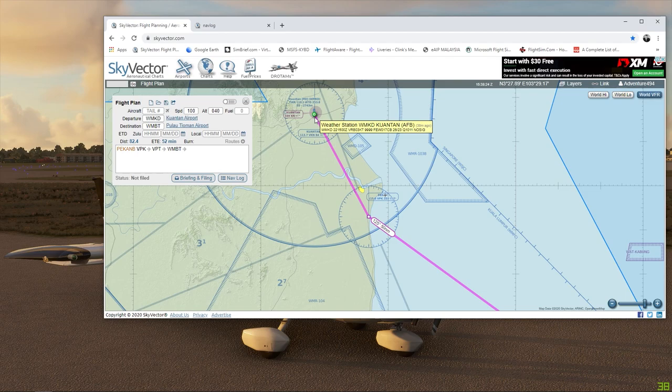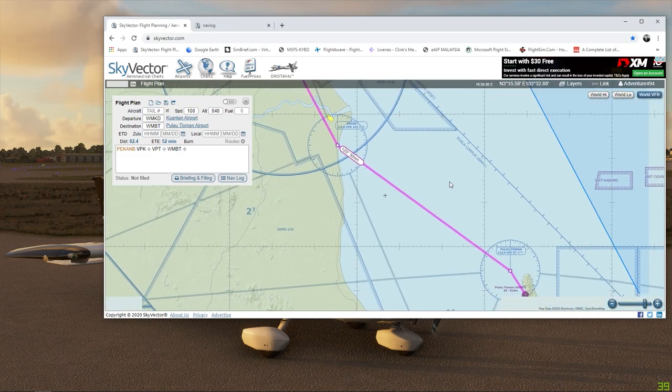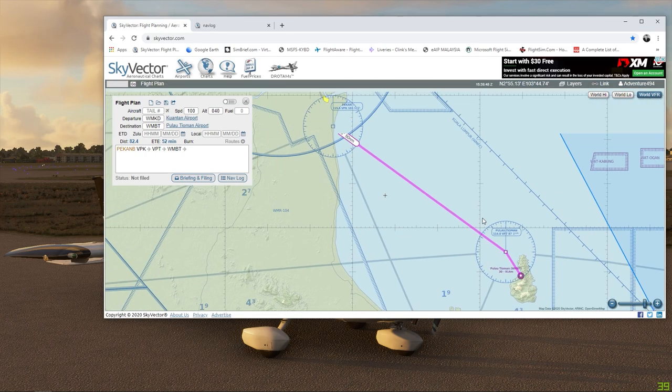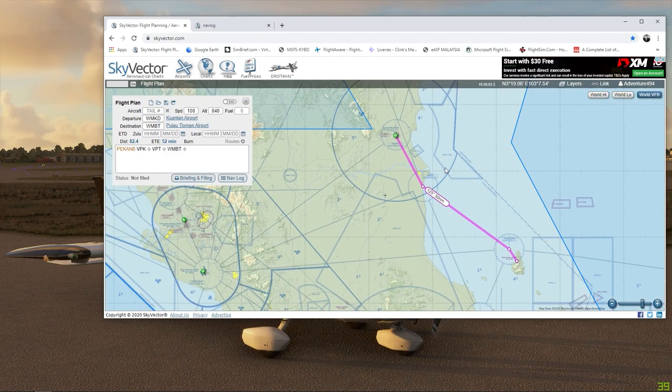So we are taking off from Runway 18 in Kuantan and we will be tuning to the VOR for Victor Papa Kilo from Pekan. We will shoot down to the next VOR, Pulau Tioman, which is Victor Papa Tango, and off to the island of Tioman where we're going to land on Runway 20. That's the route we're going to take today. The flight time is going to be about 52 minutes, so let's jump into the cockpit and get going.